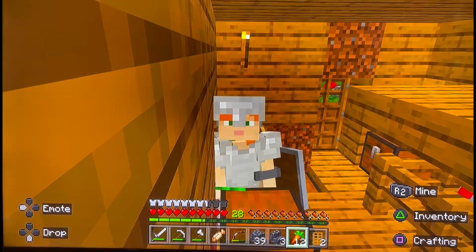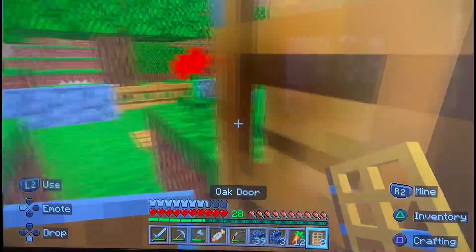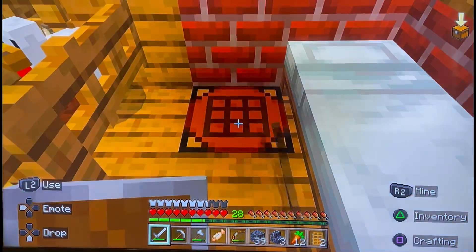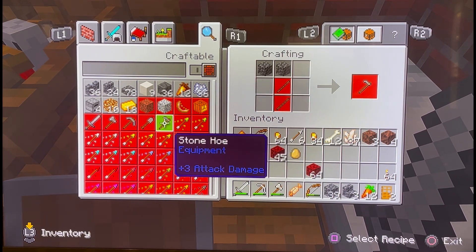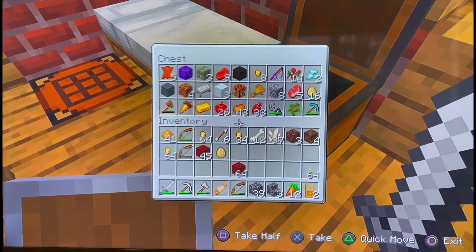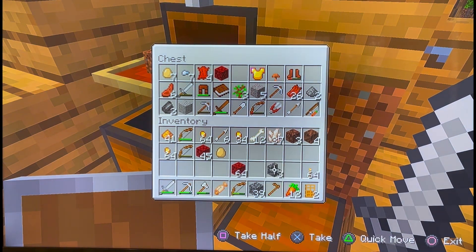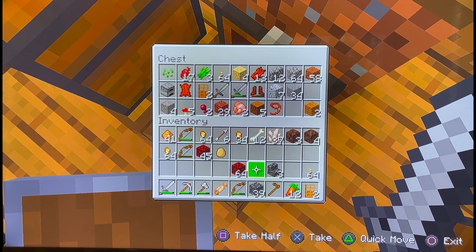Hello and welcome back to Minecraft Survival Adventures. In the last episode we went to the Nether, we built another portal over there, and today I wanted to build a farm — I've mentioned this a couple of episodes. I need a hoe, I'll just make a stone hoe. I need some sticks — actually I have a wooden hoe right here, might as well use this wooden one.